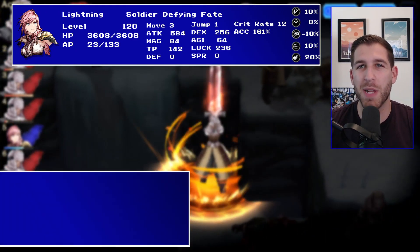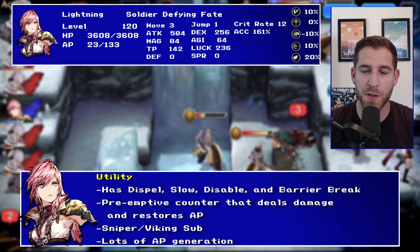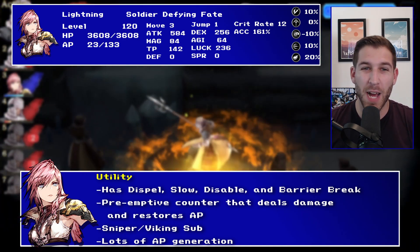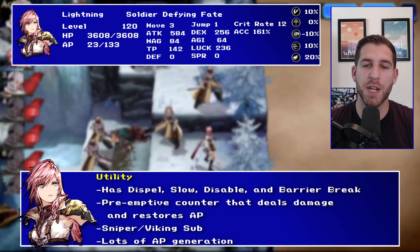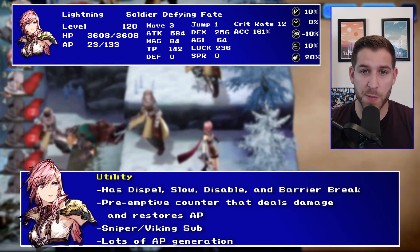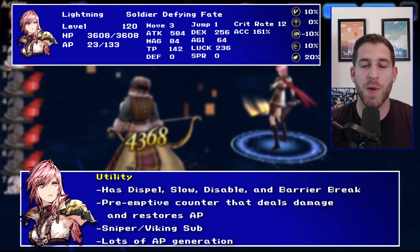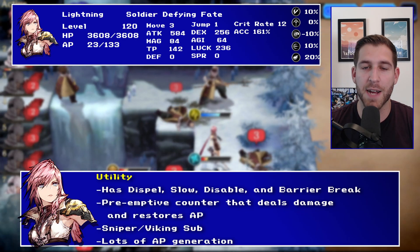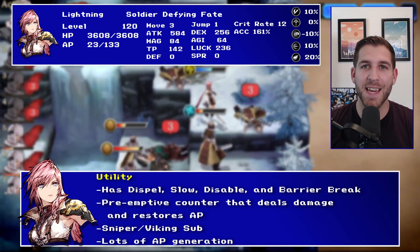She's got plenty of utility as well. On her sniper sub job, she has a dispel spread, which is a great attack — very powerful, a bit AP intensive, but still very, very potent. She has multiple skills that have a chance of inflicting disable, which is a very powerful status effect. She also has a very strong slashing attack that has a chance to inflict slow, which is one of the most impactful status effects in the game.